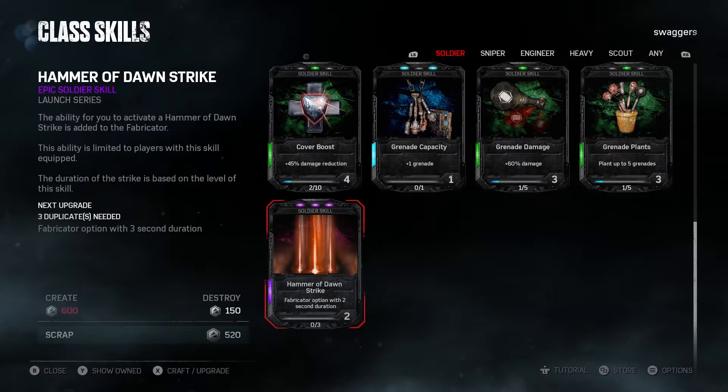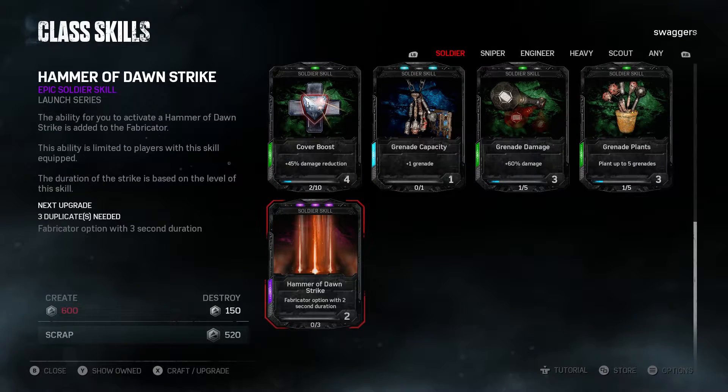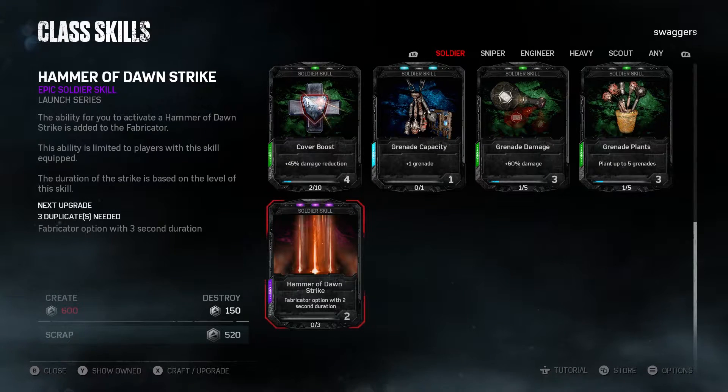This is Swaggers doing a Gears of War 4 video for you guys. This is a look at the Hammer of Dawn Strike for the Soldier. It is an epic.